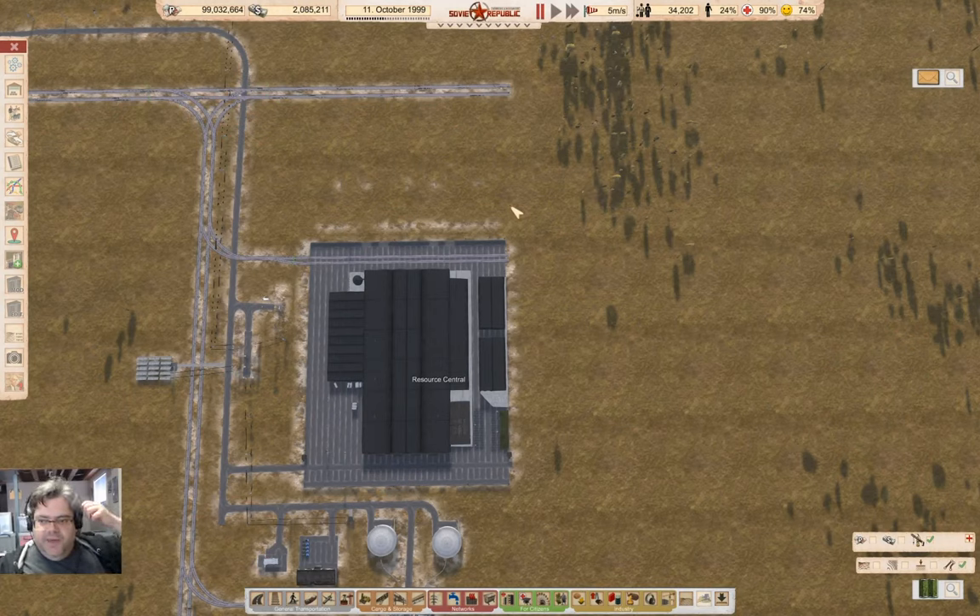Hey everyone, welcome back to Lucky Corners in the Soviet Republic with the workers and the resources. So we're sitting here, it's October 1999 in game, and some stuff has sort of kind of happened, right?